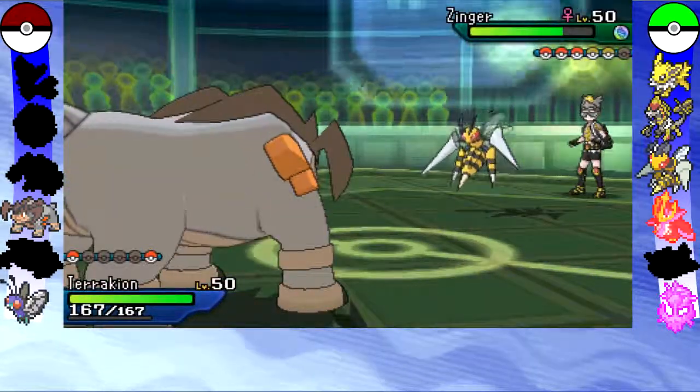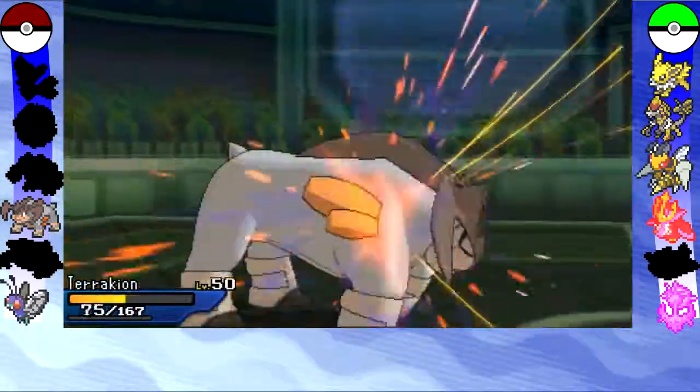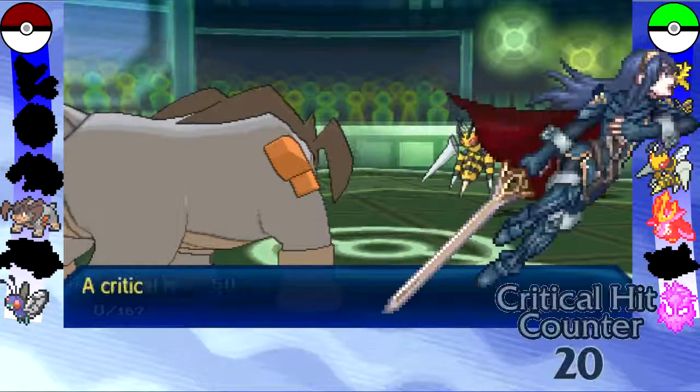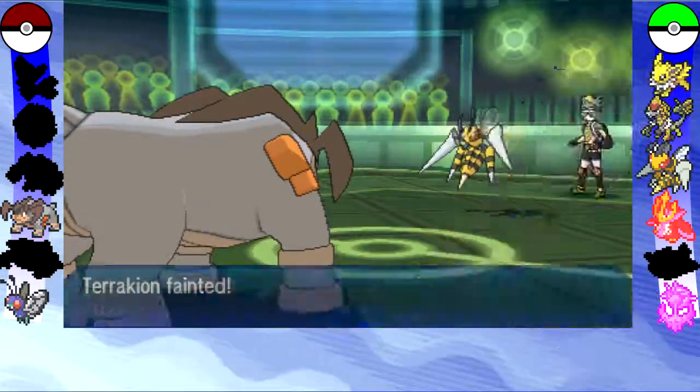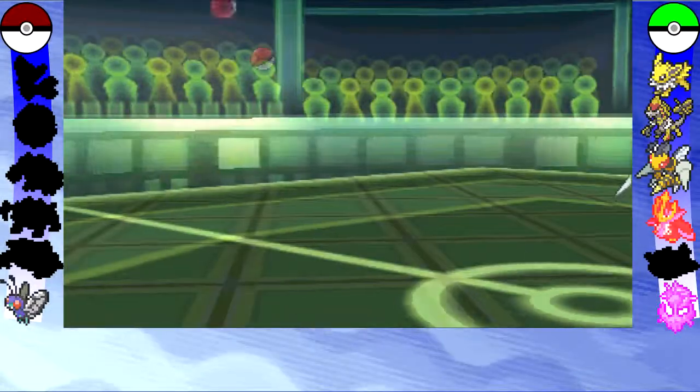My Heatran actually has a Choice Scarf and I was hoping that was going to make me outspeed him, but it looks like I'm running the Adamant Nature, which means I'm still not fast enough, which means at this point this Beedrill is effectively going to kill me.